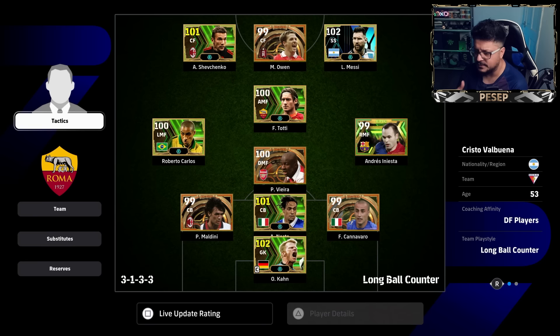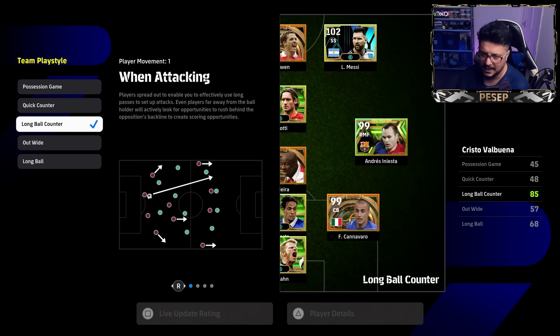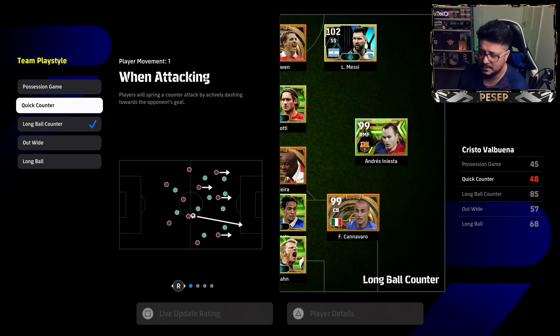For long ball counter, 4-2-1-3 and 3-1-3-3 are formations I think work well. With long ball counter you can use a lot of variations of three at the back because the defensive transition is different. Every tactic has three movements — quick counter, long ball counter, and possession. Playing wide is very unusual and I don't think it's coded right. Long ball counter is best if you want a safer defensive transition. If you like pressing and playing quick passing 24/7 then it's quick counter.